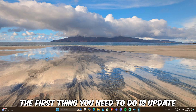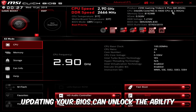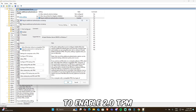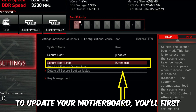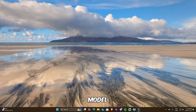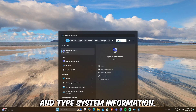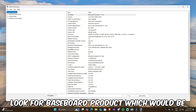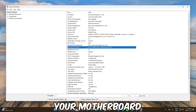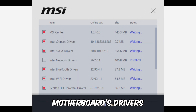The first thing you need to do is update your motherboard drivers, also known as BIOS. Updating your BIOS can unlock the ability to enable TPM 2.0 and secure boot. To update your motherboard, you'll first need to find out your motherboard model. To do so, press the Windows key on your computer and type 'system information'. From there, look for 'baseboard product', which would be your motherboard.